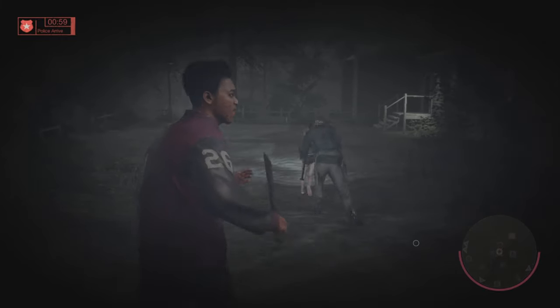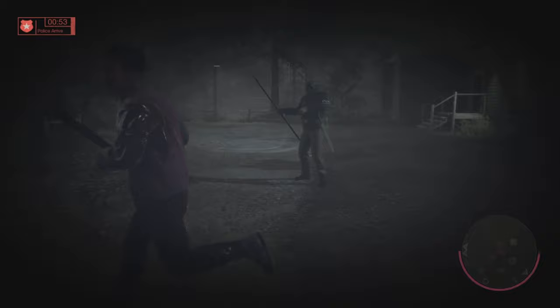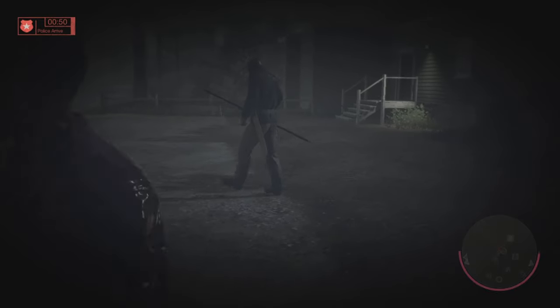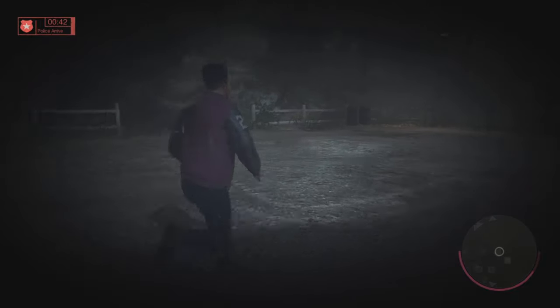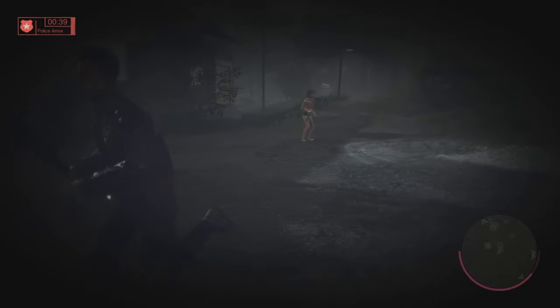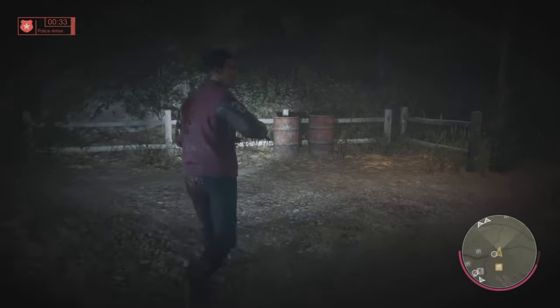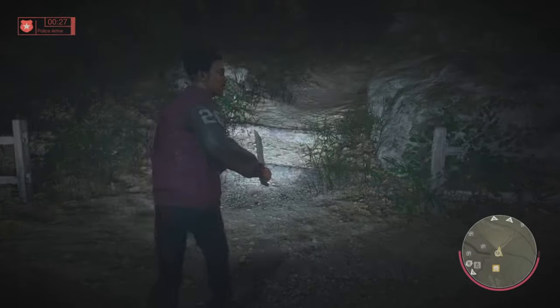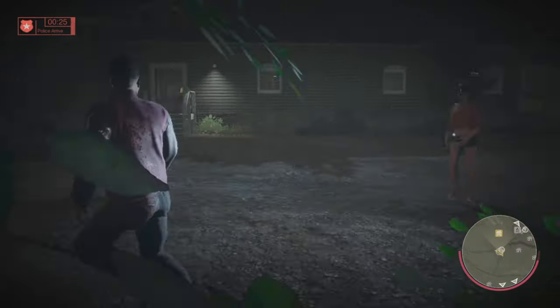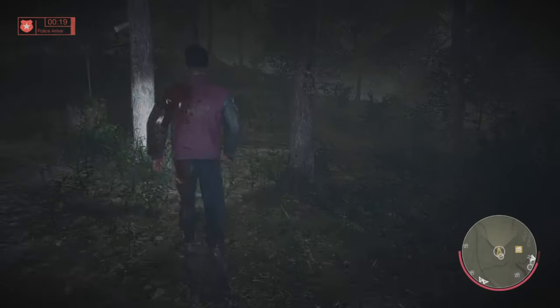My next tip is to talk to your fellow counsellors. I know a lot of people don't like talking in this game, but if someone wants to kill Jason, try flashing your torch at them — sometimes they'll flash back, which means they're in. I've done it many times: flash your light at somebody, they flash back, and that means they're on board. Always try to communicate the best you can, whether by voice or just using your torch.